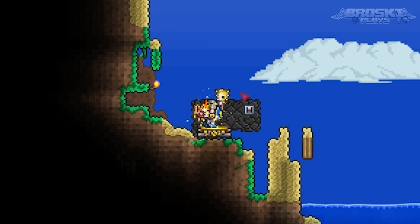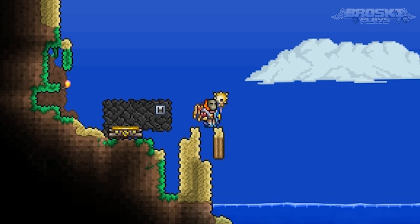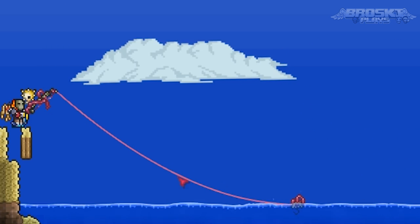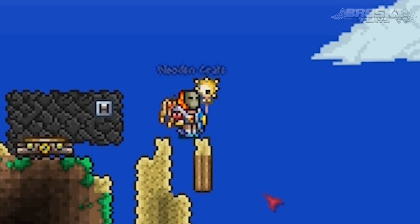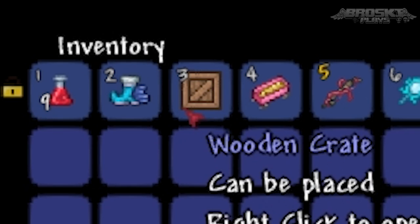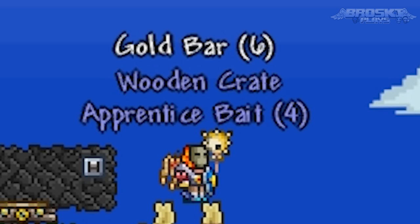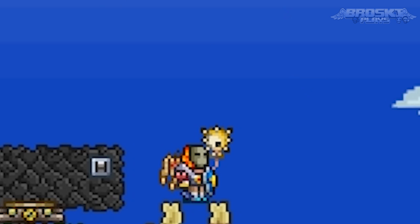Let me demonstrate how great fishing is - this is live gameplay. As you can see I'm now fishing, I have a line and everything, and I have bait. Look at that - we got a wooden crate! Let's open it. We got apprentice bait and we got six gold bars. Six gold bars when you're not even in hard mode!